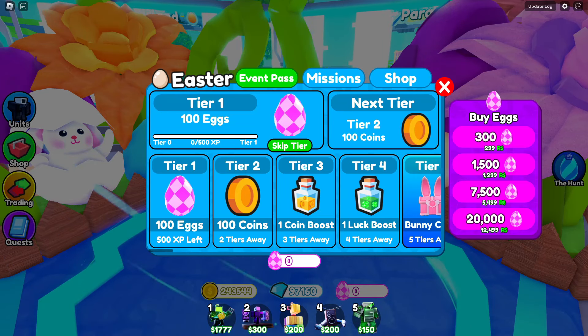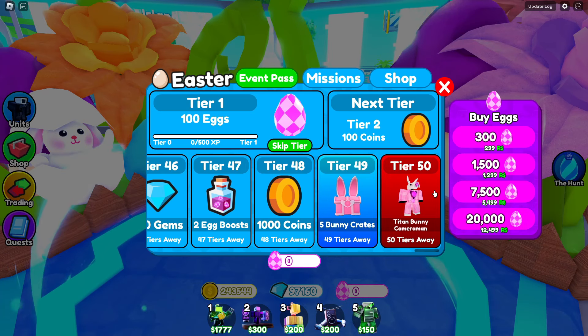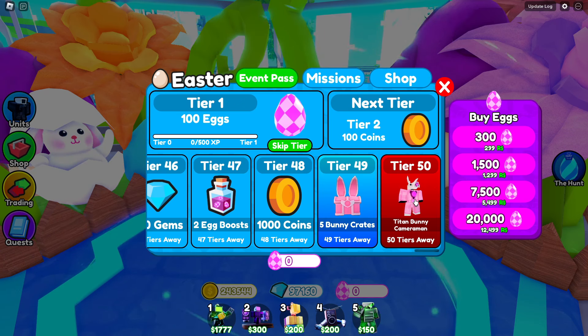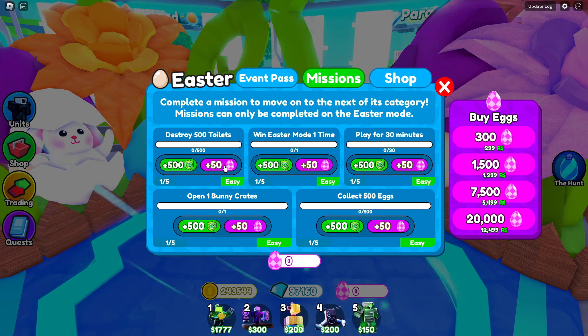Hey guys, check this out — the Easter event is finally here and with it we got a new battle pass, a new mode, and also a brand new titan. To get the new titan you have to go through the whole entire battle pass all the way up to tier 50. It's gonna take a long time, lots of grinding, but it'll definitely be doable. That's how you get the new mythic — pretty cool stuff.